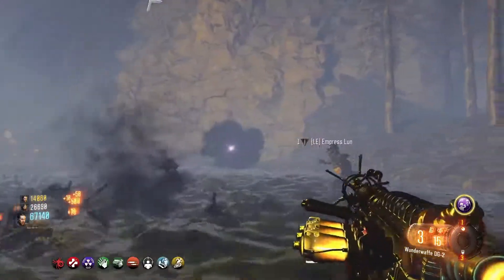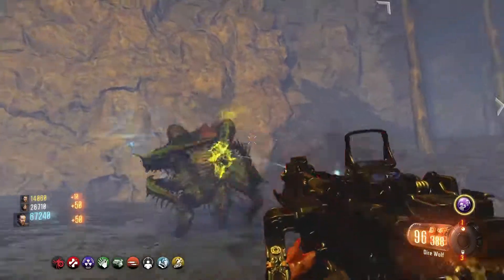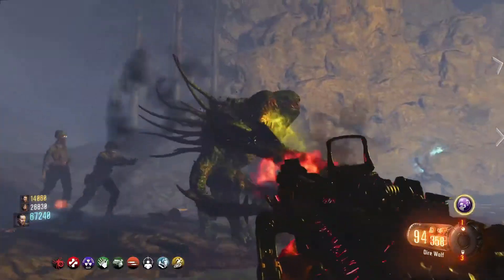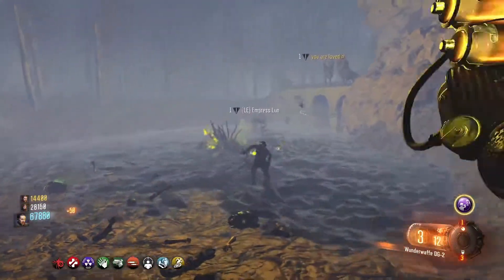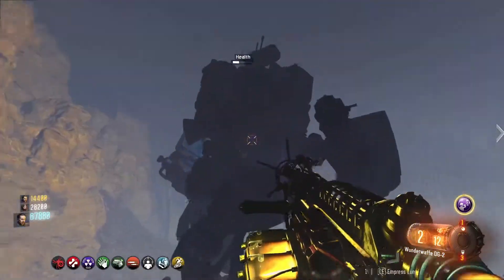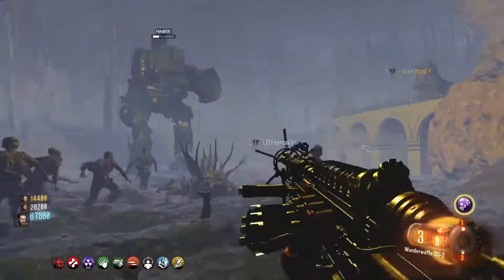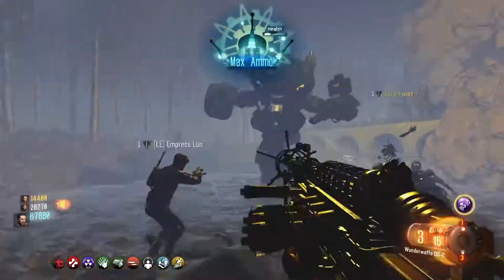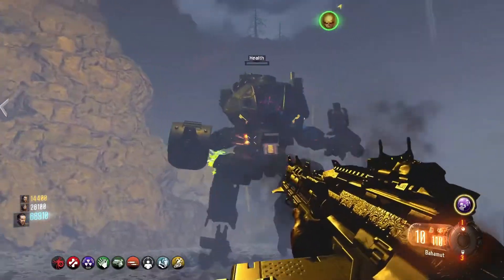Once you kill all the Margwas, he comes back down and this time you can take him out all the way. One thing I noticed during the fight is that all the zombies and bosses — the Margwas, the Brutuses — were all targeting our host player, and even the boss. But as soon as the host went down, they started targeting me. I'm not sure if this is because one of our players was up in that glitch spot.